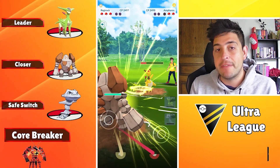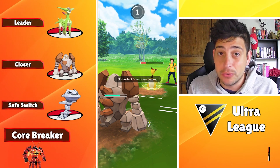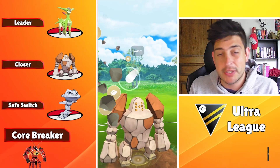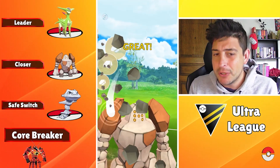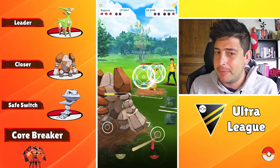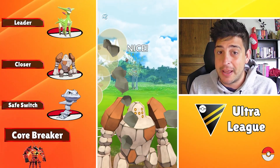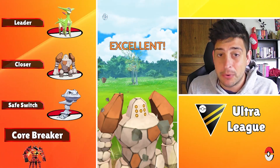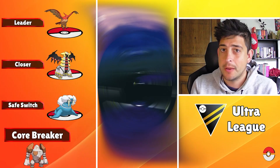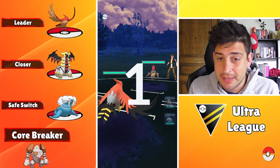If you want to play a different version of Regirox as a core breaker, here we have Buzzwole, which can just dominate the matchup against Virizion and has very good counter usage against the backline. So you can see how this Pokemon can be used as a core breaker, though we're probably not gonna see it a lot. Still, it has potential. You can rely on those three Pokemon for this lineup to completely destroy anything else in the meta. Ultra League is in general one of the best metas you can play in Go Battle League.